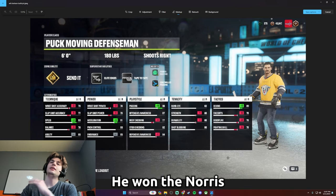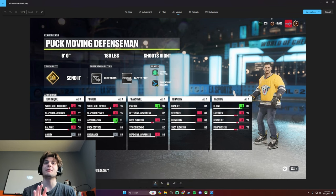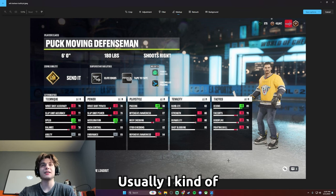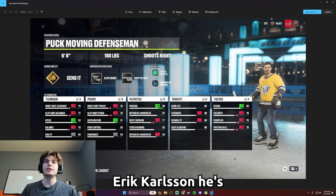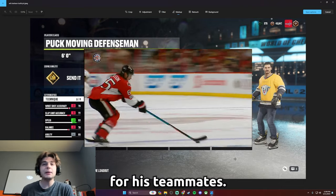The numbers back that up — he won the Norris last year, 100 points as a defenseman, first time in a long time. I had to put him in the game, I had to make a build after him. I don't really want to break this down too much. You can copy this down if you know Eric Carlson — he's just great at playmaking, great at using his speed and his skating ability to open up options for his teammates.